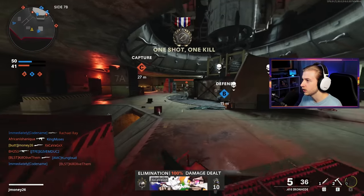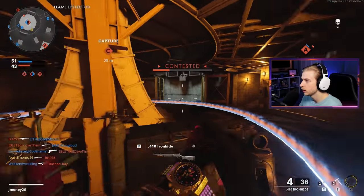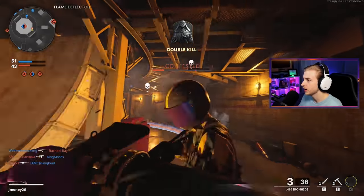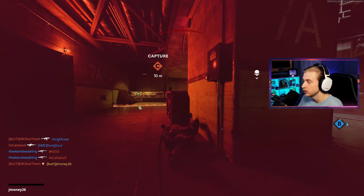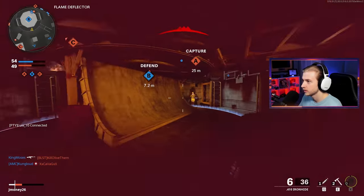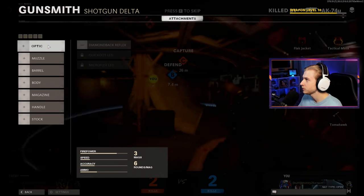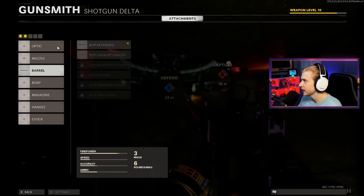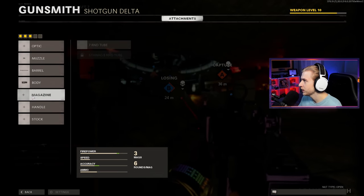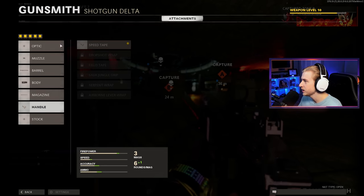Because if this thing's killing with no attachments from this far away — I'm pretty sure that one was just through a wall — it needs something to kind of slow it down. Now that we've used it vanilla a little bit, what happens if we throw a few attachments on it? Let's get the wider pellet spread, effective damage range, a steady aim laser to help with our hip fire, seven round tube, and maybe a speed tape on it.